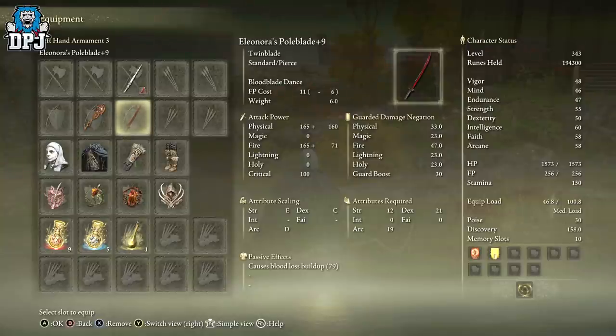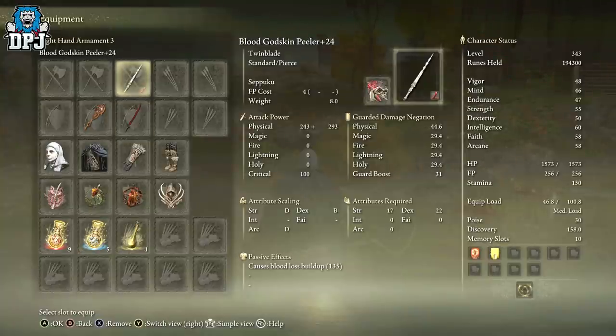I usually use the Godskin Peeler in my right hand and the Pole Blade in my left. The crazy thing about the Pole Blade — which I didn't notice at first — is that as well as physical attack damage, it also does fire damage. Fire damage scales with arcane, strength, and dexterity. It requires 12 strength, 21 dexterity, and 19 arcane, and has a great bloodlust buildup of 79 at plus 9.